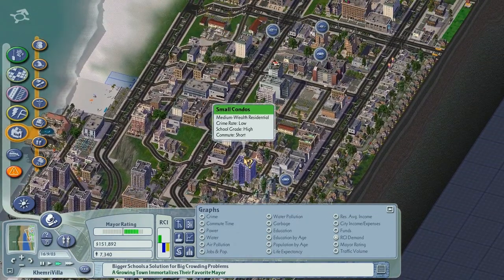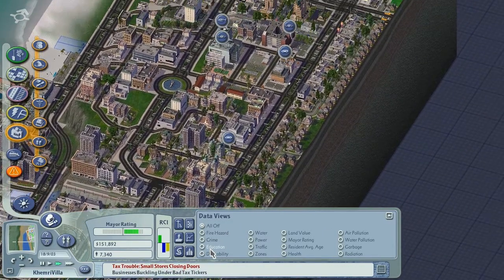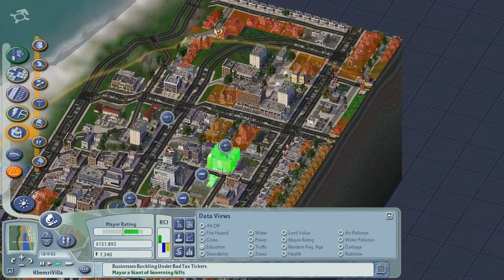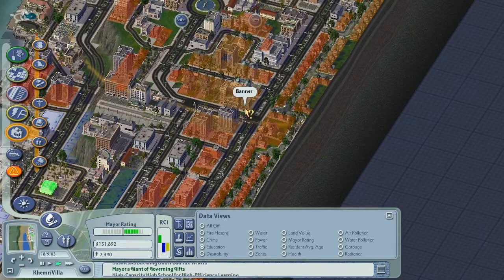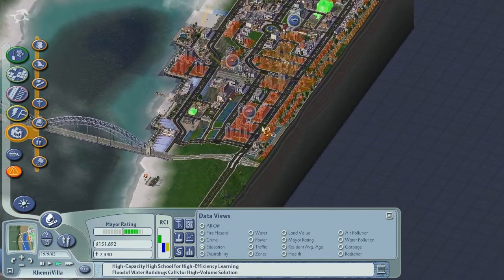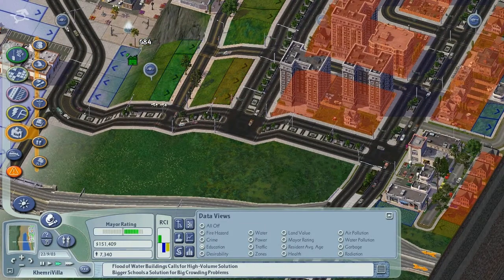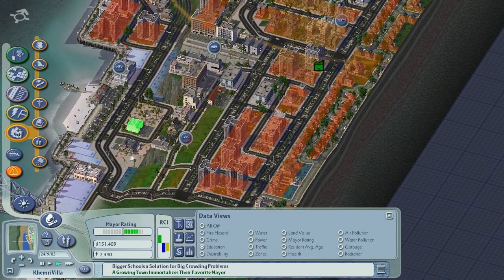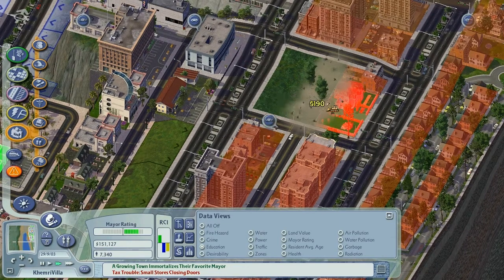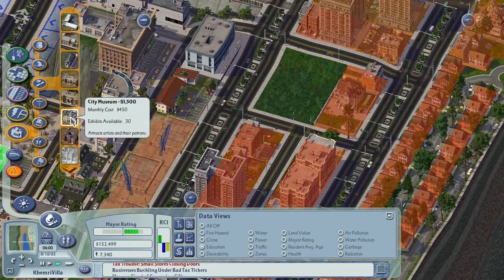That reminds me — what we really need in this city is more and better education. If you click on the education overlay, it shows you these nice bright green spots where your schools and other education services are. You can also see the education level of all your sims by the colors. It shows the influence area ring around the schools. Coverage is okay in some areas, but over here there's no coverage and we want to add some. Also going to change some of this to residential because we need taxes. I could use those free money mods, I just don't feel it's necessary — mostly because I do a lot of off-screen building stuff anyway.